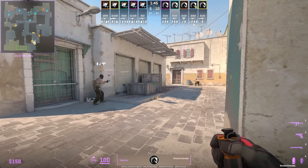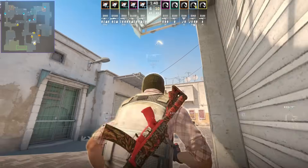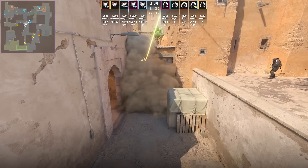Twist smokes mid door from outside long. Stand behind this wall, aim here, then crouch and jump throw. The smoke lands on top of the door, extending all the way down.